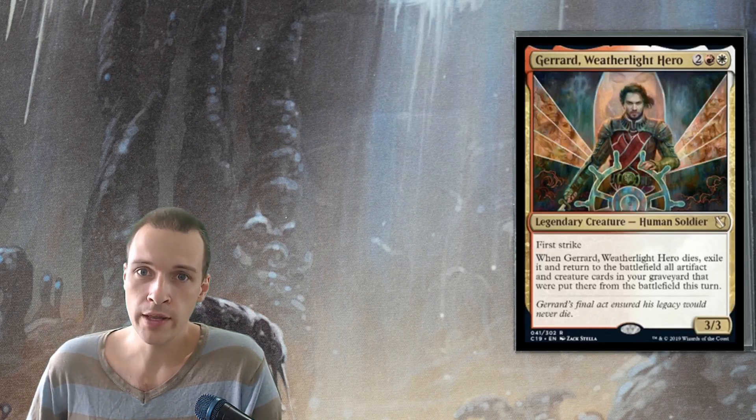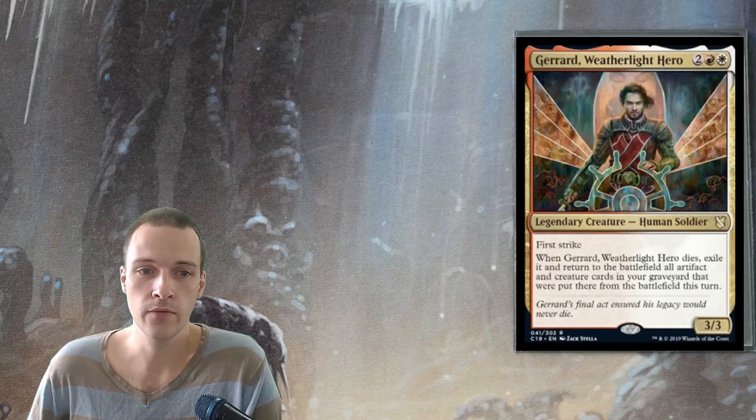For red and white, two generic, human soldier, first strike, 3/3. When Gerard Weatherlight Hero dies, exile it and return to the battlefield all artifacts and creature cards in your graveyard that were put there from the battlefield this turn.